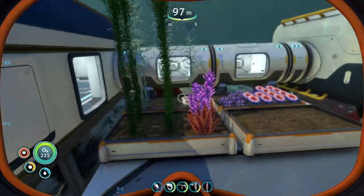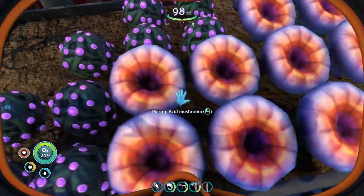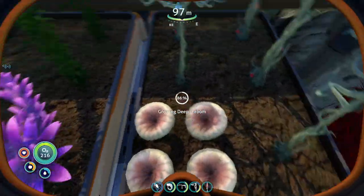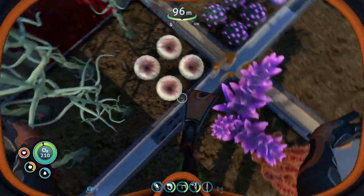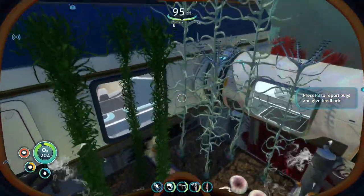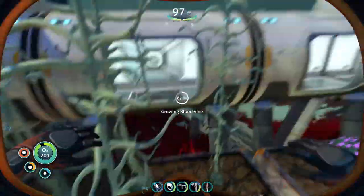Anyways, I have gotten my farm going. So far, as you can see, we got some gel sacks growing, and we got acid mushrooms. I did figure out that we can grow glowing ones, but unfortunately to grow more, I need to remove these too — but I have to wait for them to fully grow first.